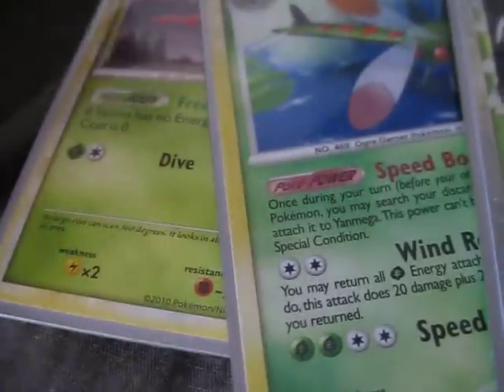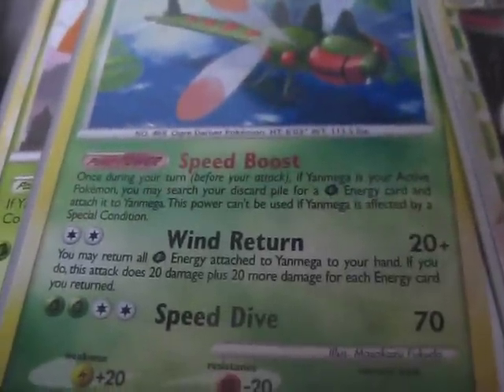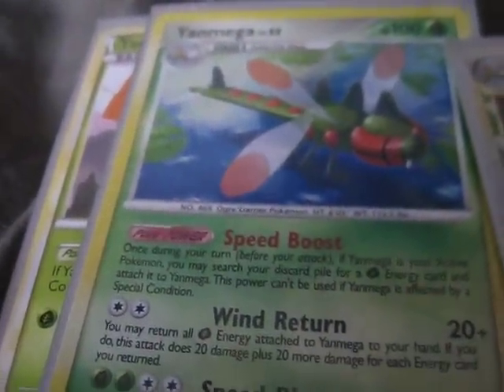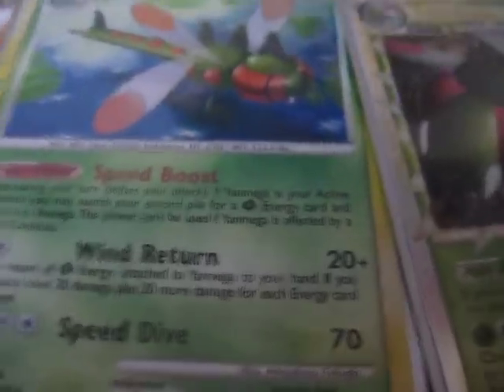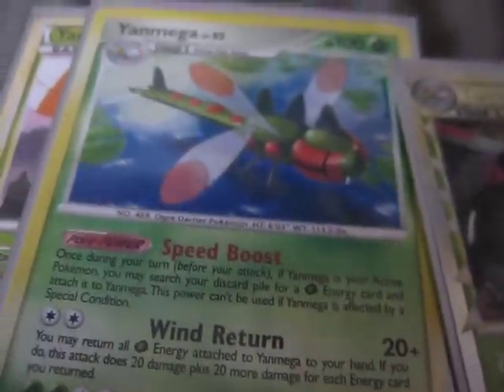I have Yanma, Yanmega, and the Yanmega Prime line. I'm using the Yanma from Triumphant, though I'll probably change that to the shiny Yanma from Supreme Victors — let me know. I have a Yanmega Holo from Supreme Victors, and I really like its Speed Boost Poké-Body: as long as Yanmega is my active Pokémon, I can search my discard pile for a Grass energy card and attach it right to Yanmega. That'll help me retrieve energy a lot.